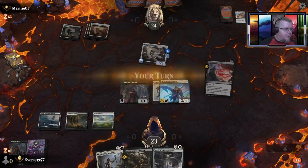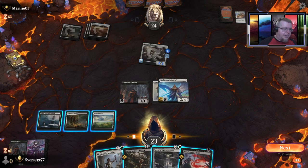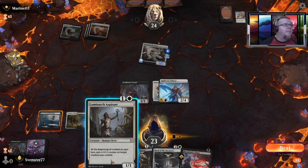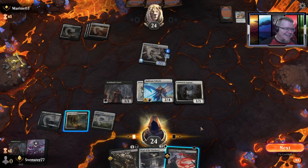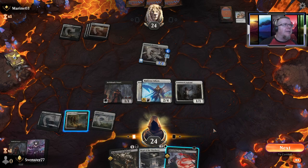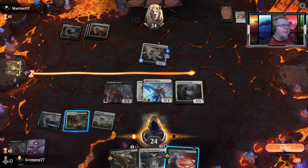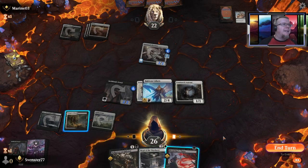I really appreciate the raid — that is very helpful. I've met all of my requirements except I need three people average viewers to make affiliate. Spare the Dying is a spell you can cast when somebody is at zero hit points. I don't want to kill him — he's already a 2/2. I do want to get rid of that Face Feathers though. Let's go to combat, get a bonus, attack for two life and end the turn.